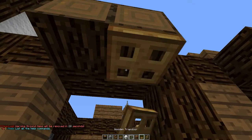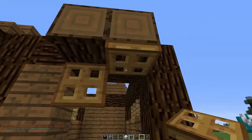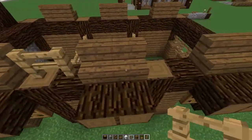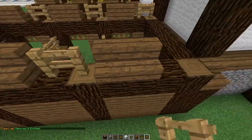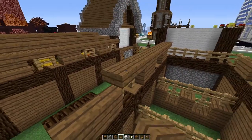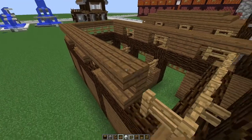Attach trapdoors to the logs at the top of the door so that when they're shut they frame the top nicely — just to make the top of the door look a bit more fancy. Take the oak fence all the way along the top where the stairs are, covering the top of this section, and grab your slab. I'll admit I'm not the best with roofs, but needs must.